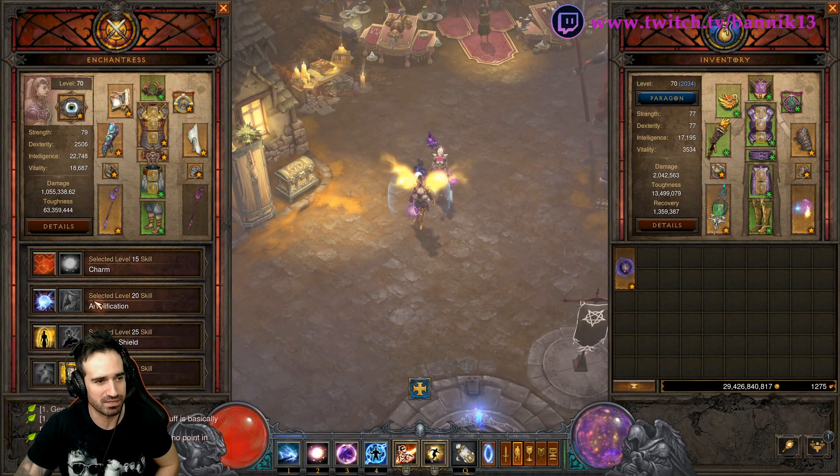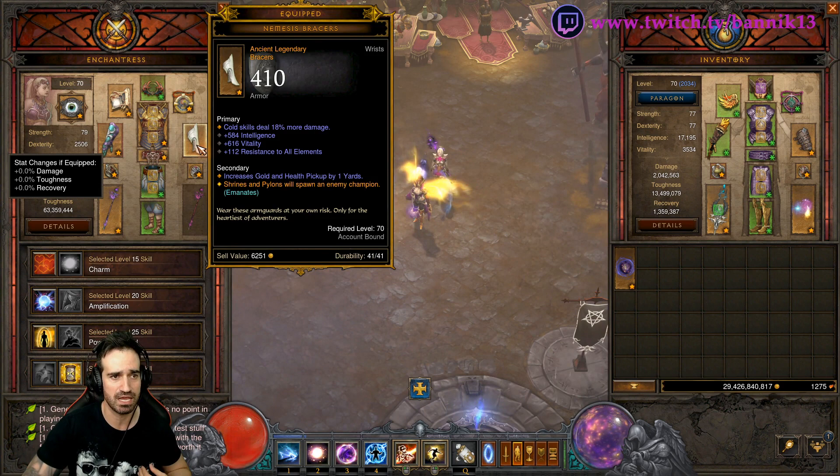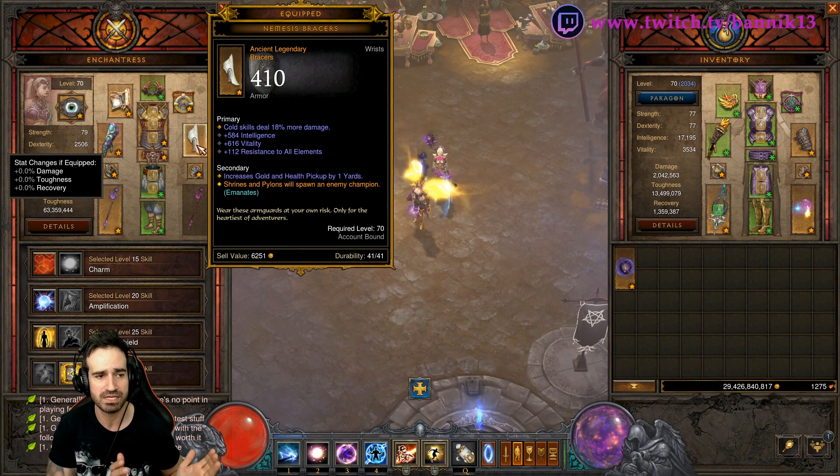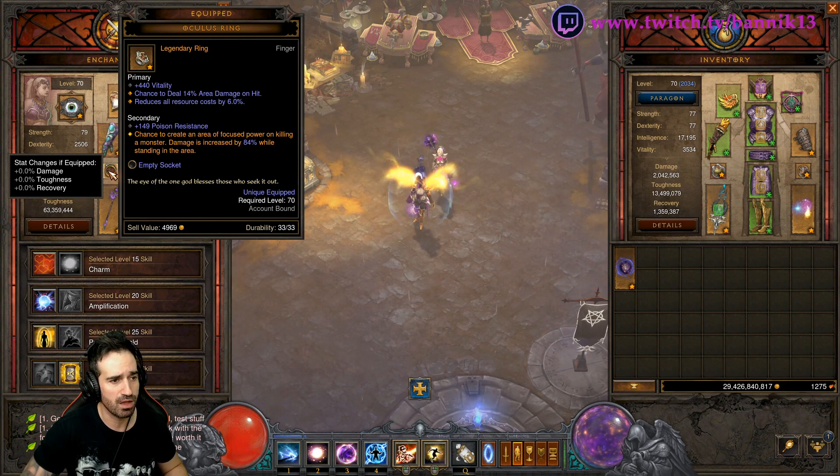There are certain items that animate. What that means is whatever the follower has equipped, we benefit from it. So you can see here — Nemesis Braces — it's got that aqua blue, light blue color and says "animates." That means if you equip the item on your follower, you'll benefit from the effects. Oculus Ring does not have animate because what happens is the follower will cast Oculus Ring circles on the floor, so we're going to benefit if we stand in them.